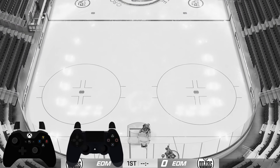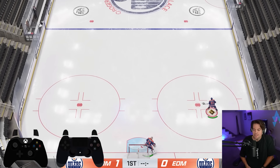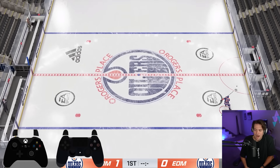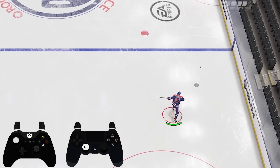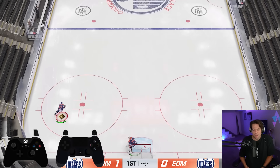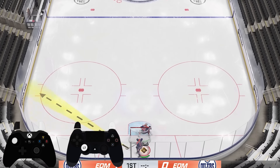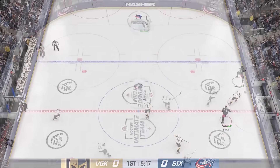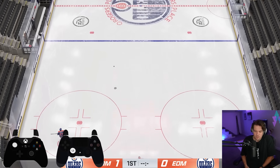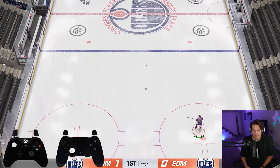Dumping the puck out of the zone has also changed. If you try to do it like last year, the puck is going to go nowhere — because the old right-analog-stick plus RB controls are now how you get the puck off the glass. To do a high chip off the glass, aim in the direction, hold the puck to the forehand, and tap RB off the boards. To clear the puck the length of the ice, hold RT and flick up — that's the high-and-out flip. You can do both forehand and backhand.